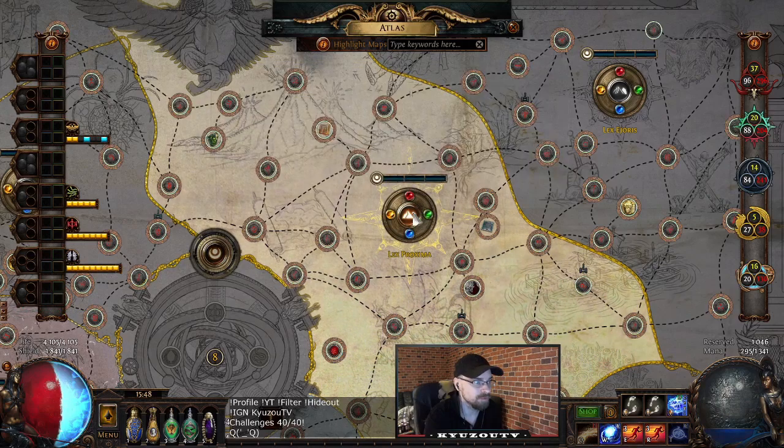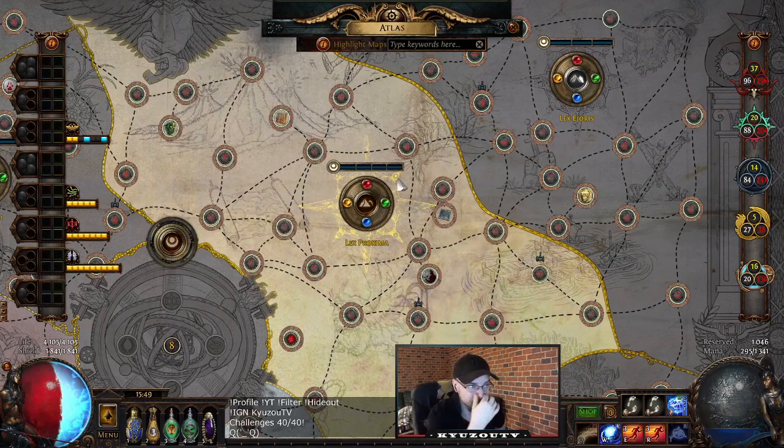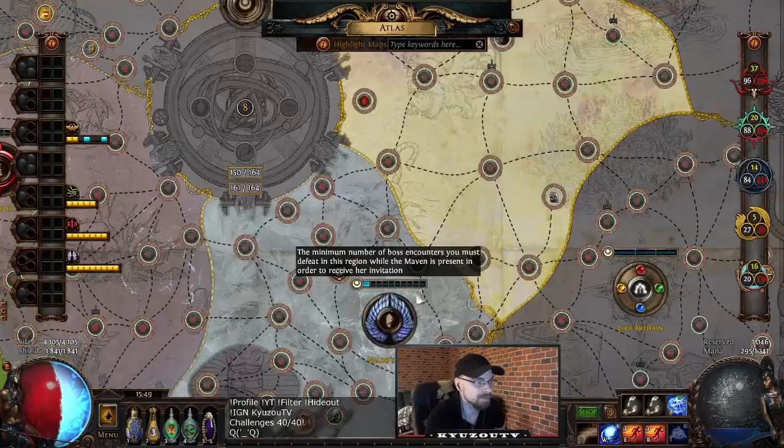Once you've done the invitation, this is going to open up the passive on the atlas of that specific area and we can place two points in. This is now going to add one extra bar on the zone. We just repeat witnessing bosses until we get 10 bars.